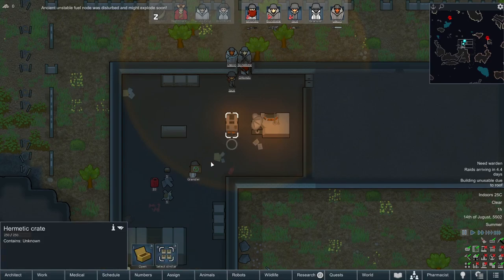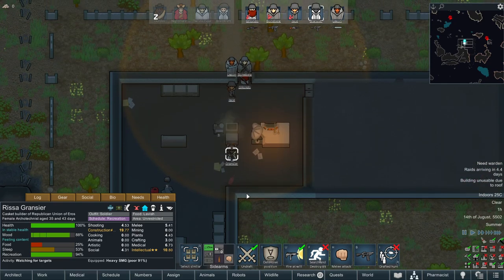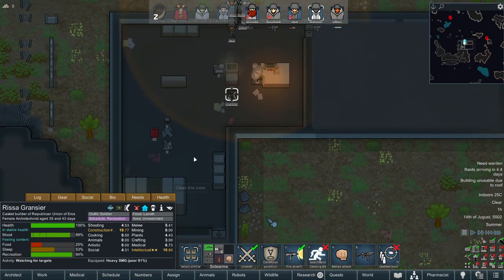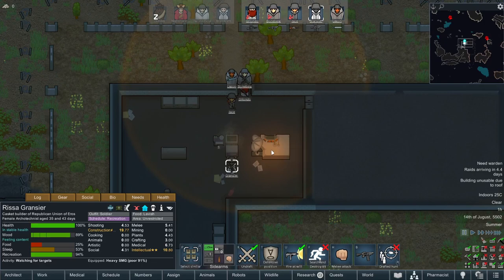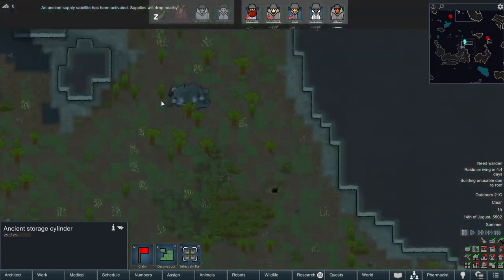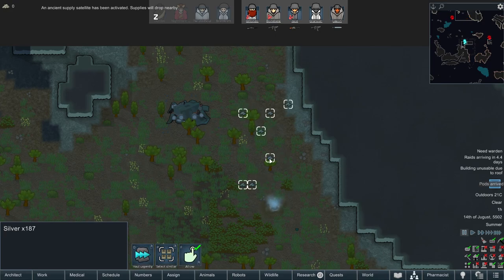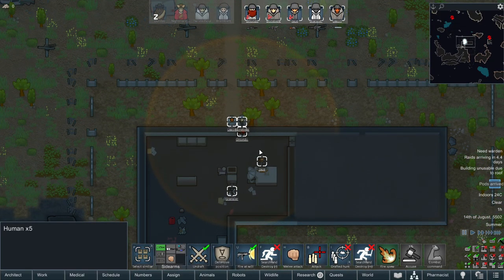What do we have here? A hermetic crate — go ahead and open that. We got three advanced components, that's not so bad. Anything else? We could hack to drop supplies. Jace, you're the one that should be the hacker. Ancient system rack, ancient storage cylinder, and supplies will drop nearby. What are we gonna get? Pods arrived — please be amazing. Silver. A little bit of silver. I won't turn it down, that's for sure.